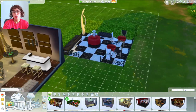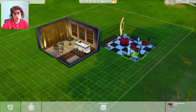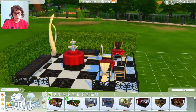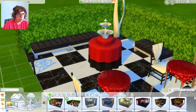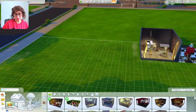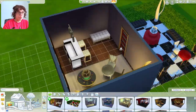The outdoor party set includes two items that were new to the Luxury Party Stuff pack but have since appeared in several other packs, including My Wedding Stories and High School Years. These include a buffet table for parties where you can automatically load up food, a drink fountain, a couple of tables, a couple of chairs, a piece of outdoor art, and a little bench seating in red, white, and black. I love an Alice in Wonderland aesthetic, so I'm happy with it.